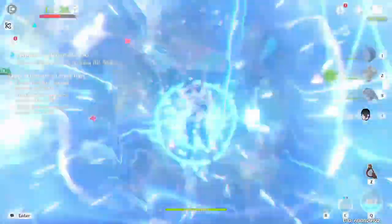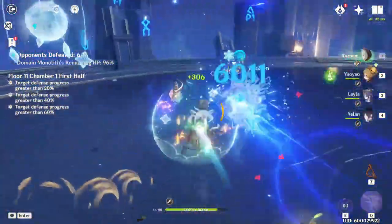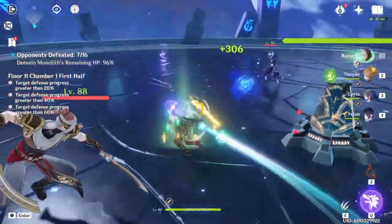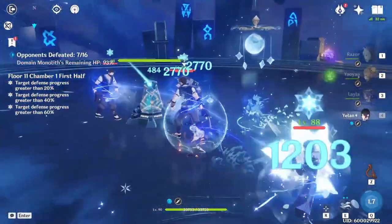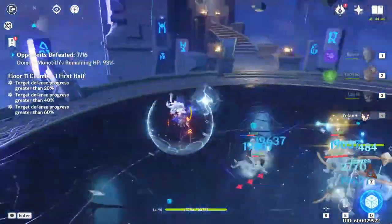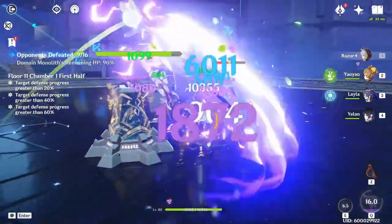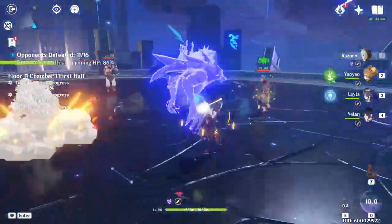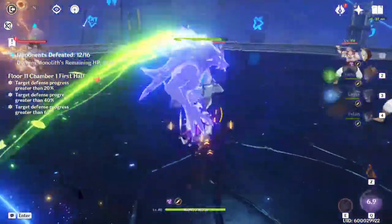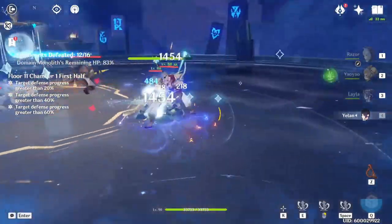When you add a Hydro unit into the mix, it gets even more fun. Not only are you double-dipping into Aggravate and Superconduct for Razor, but adding Hydro also enables Hyperbloom, Electrocharged, and Freeze — which means you can also Shatter with Razor. Being able to do so many reactions with one team concept is really fun. You can also just go full Cryo and Dendro with Razor, which is totally viable.